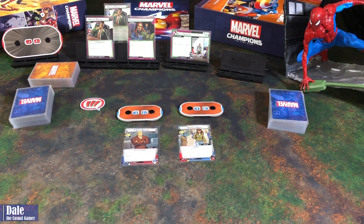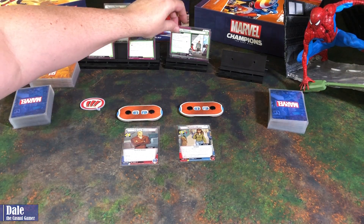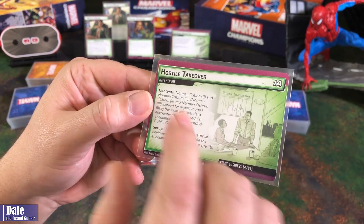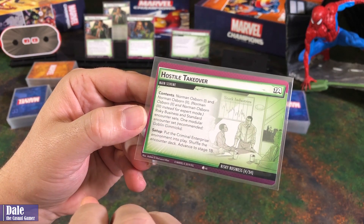Down at the table, we've got everything set up. Got our two heroes, Captain America and Ms. Marvel. I'm just using the pre-constructed decks, so if you want to know each of the cards in each of these, you can check out the unboxing video for those. Our main scheme is Hostile Takeover. Norman Osborn stages 1 and 2, using Risky Business in the standard encounter sets, and we've included Goblin Gimmicks.